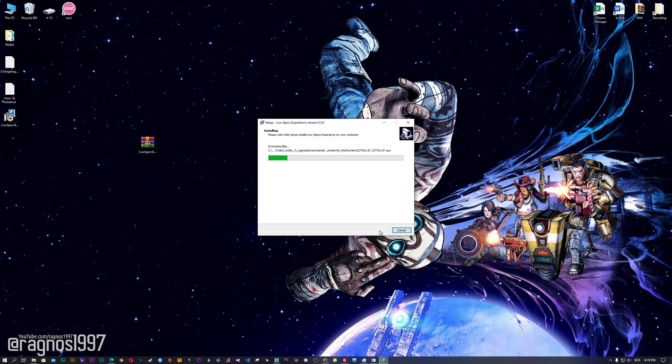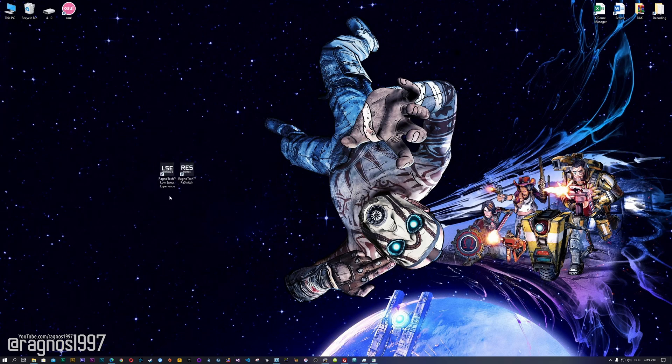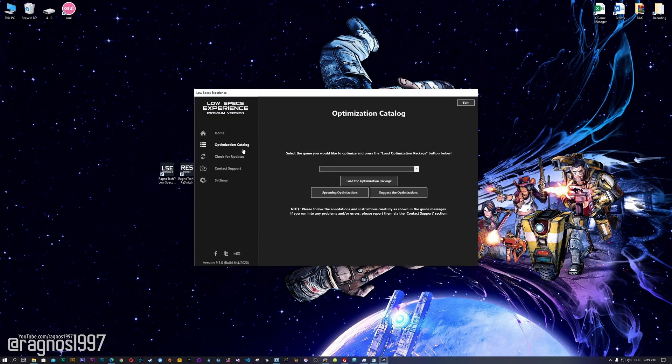Now start the installation process for the Low Specs Experience. Once it's done, start it from your Desktop shortcut and head over to the optimization catalog section. From this drop-down menu select Borderlands the Pre-Sequel, and then press load the optimization package.